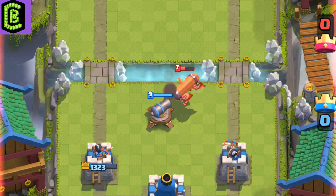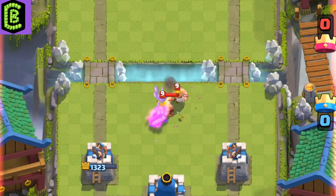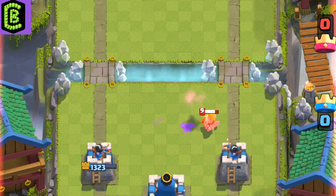The cannon does an okay job of stopping the battle ram, but you need something else to avoid all the damage.